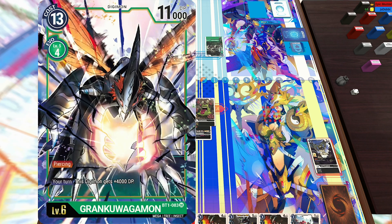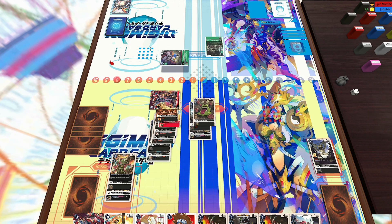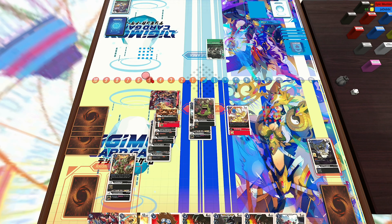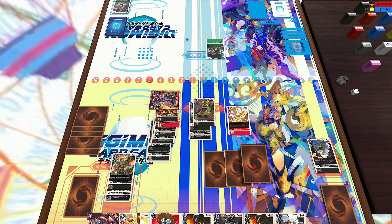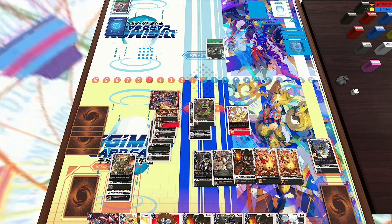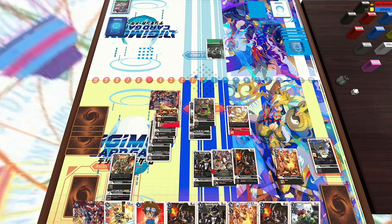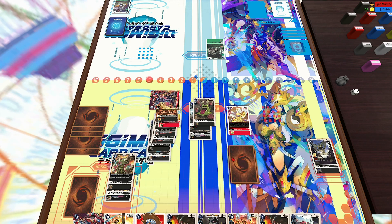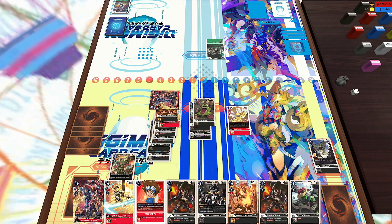Now I did run into a Grand Kuwagamon. Luckily for me, it's only 11,000 — Ragnalord's 15,000 currently. So I'm just going to check the remainder of his security cards. He does have the Cherrymon still, so I'm not going to attack with the Pneumomon. I'm going to hard-play the Zubamon from hand. Zubamon has an amazing ability where you get to reveal the top five and add any Ragnalord and a Legend Arms Digimon to your hand — a potential plus two, in this case just a plus one, which is more than enough.